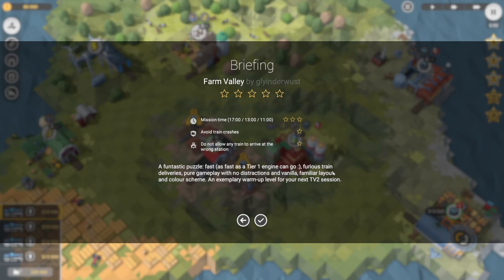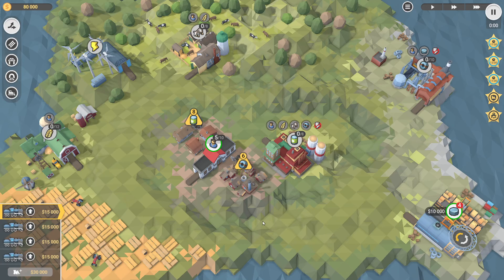G'day, today we're going to have a look at level 4 in the Sapphire DLC of Train Valley 2. This one's called Farm Valley, so we've got 11 minutes, we have to avoid train crashes and we can't allow trains to arrive at the wrong station.